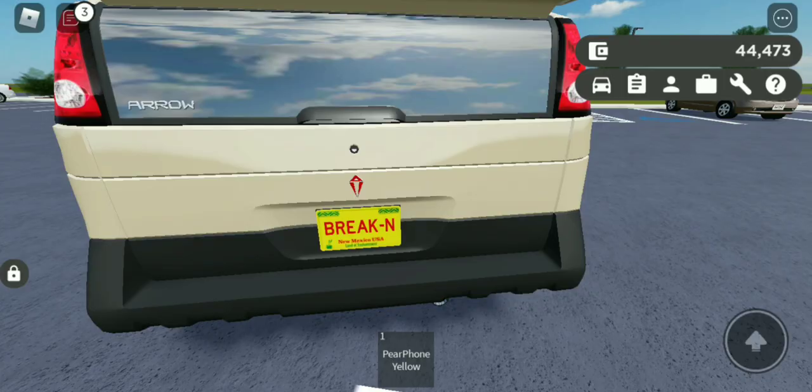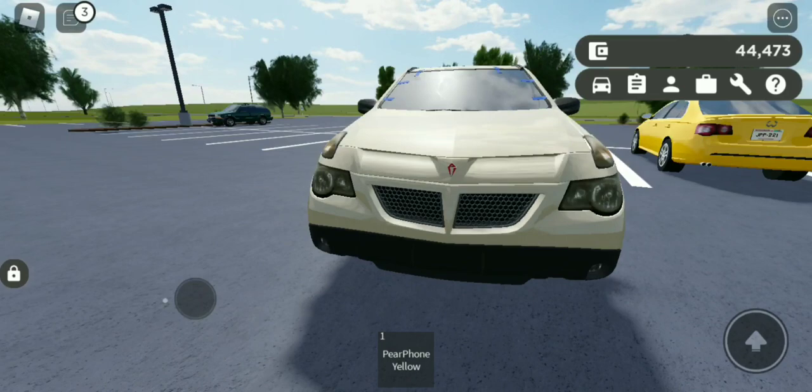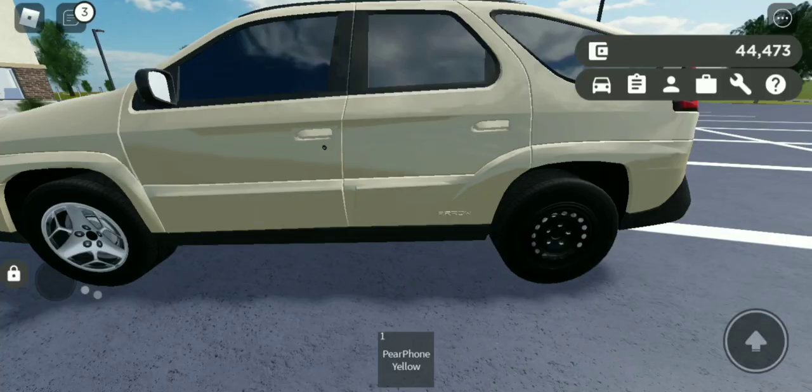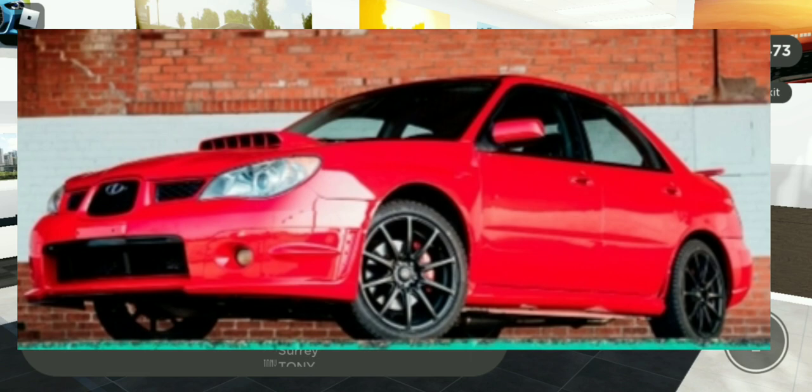He had a New Mexico plate, but I just put 'Breaking' on it since it didn't let me put the other digits. In review of this vehicle, we have the New Mexico plate in the back, the correct color, and all the details are already on it — like the missing hubcap and the broken windshield with the blue duct tape. That's it for this vehicle, and let's move on to the next one.